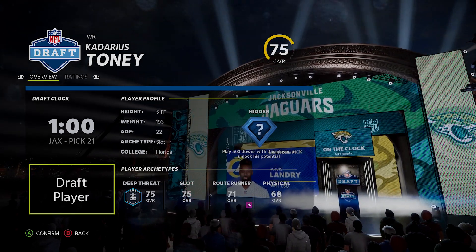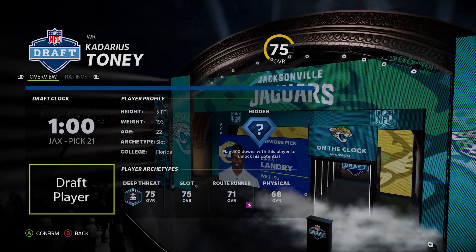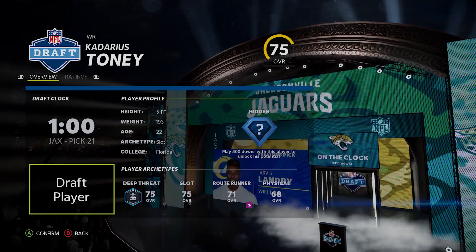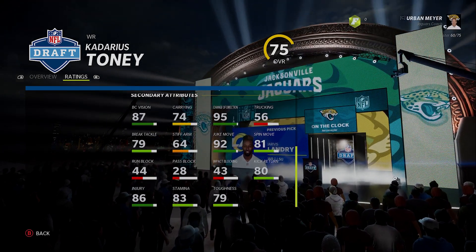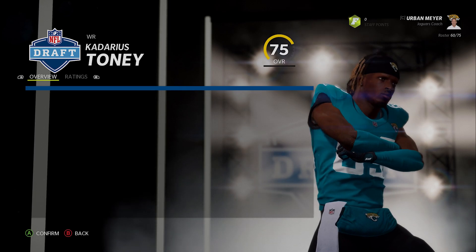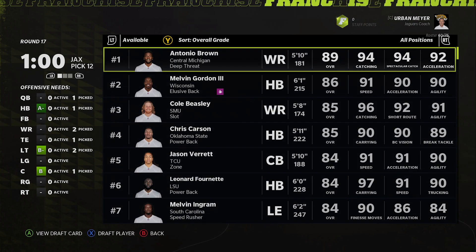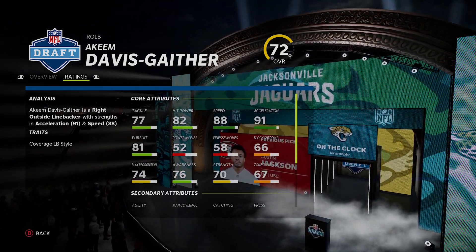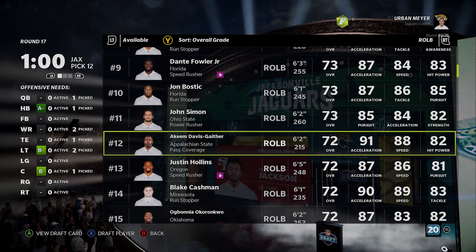Other choices would have been at pick 20 in round 16 — Terrell Edmonds, pick 5 in round 17 for Jonathan Abram, Austin Jackson at 12, Kadarius Toney at 20, Akeem Davis-Gaither at 28. Kadarius Toney not being used well in real life, but in Madden super fun, super elusive, great player. A little bit of lightning to our Chark — Chark is kind of thunder because he's 6'4. Austin Jackson went at 11, so close enough.